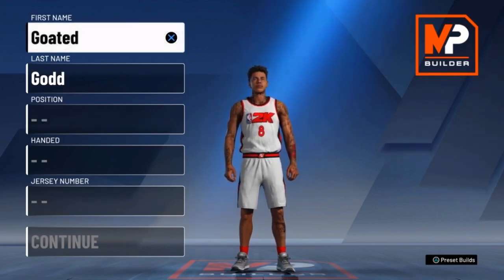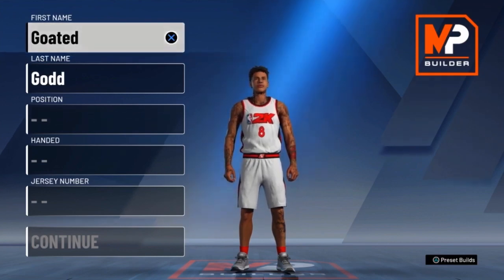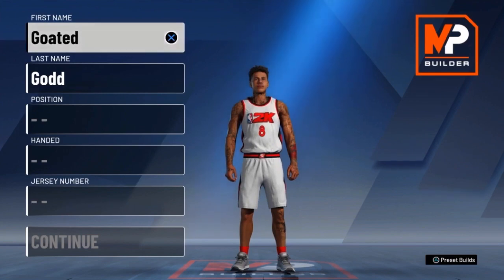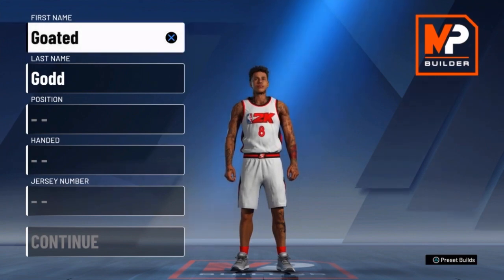As y'all see by the title, this is the LaMelo Ball build. I already got the face skin — let me know if y'all want me to drop the LaMelo Ball face skin. Today we're making the build, and I'm gonna go off how I think he plays. I'm not gonna go off his PSNs or anybody else — I'm going off how I think he plays, whether he shoots more threes or whatever.